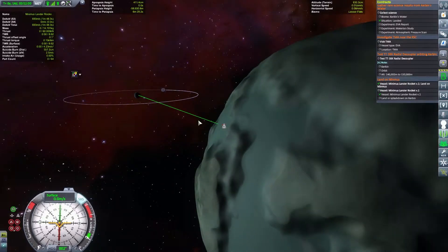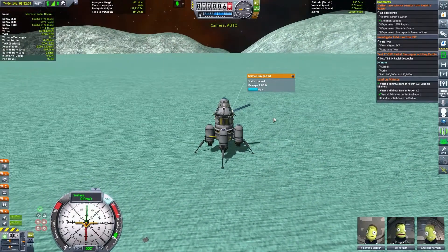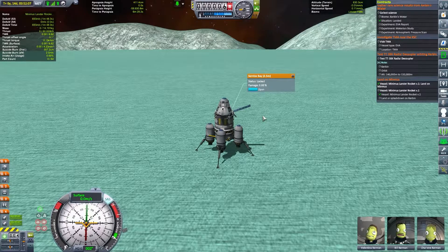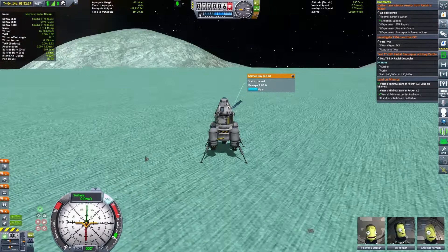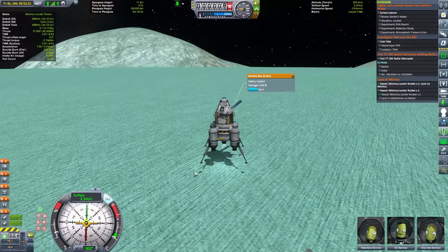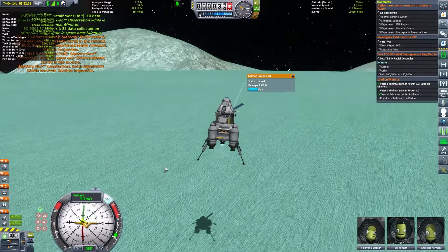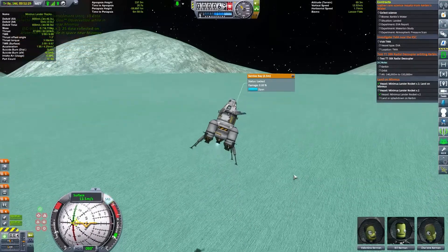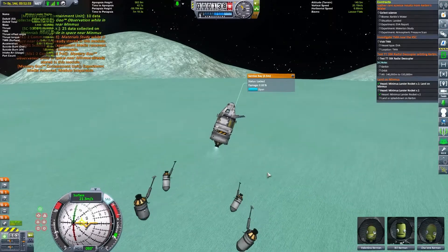I haven't done any satellites yet but I think it's time so we can start using some more unmanned things - unmanned probes and stuff. So 90 degrees is that way. I'm not sure which way we are headed but it doesn't really matter. Let's tilt ourselves this way and we don't need those any longer.